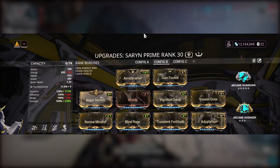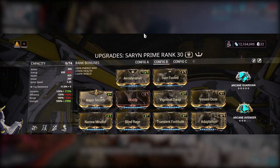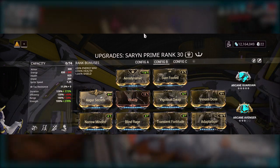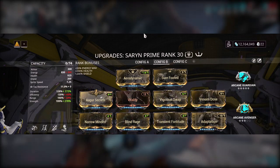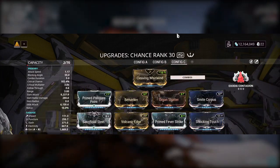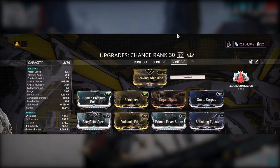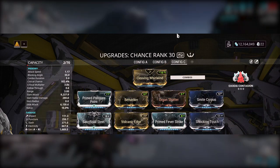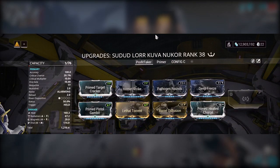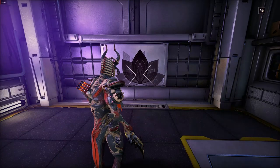For my Saryn build I use Vitality, Adaptation, Aerodynamics, and Arcane Guardian for survivability. Venom Dose is there to add corrosive to my weapons. Sure-Footed helps with knockdowns from the Profit Taker — Prime Sure-Footed would be better but it can't fit on my build. Vigorous Swap adds another way to increase weapon damage, and Arcane Avenger is there for more crit chance. Everything else is there for strength and duration for Eclipse and my other abilities. For my Exodia Contagion Zaw I go for critical chance, damage, and attack speed. Smite Corpus is there because the Profit Taker takes increased damage as a Corpus enemy. My Kuva Nukor build is as basic as it gets — just mandatory mods with viral and heat. And my Zenith is basically the same — just mandatory mods with corrosive and cold.